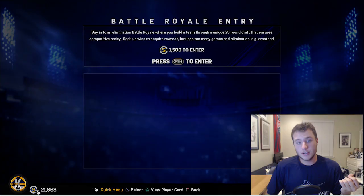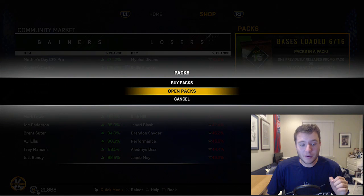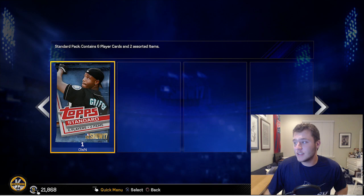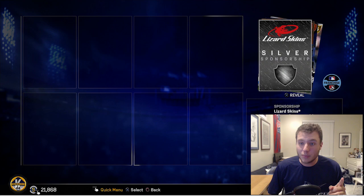I can't believe he caught that - that was absolutely rocketed. I'm mind blown right now. I can't believe we just lost the game because the guy got two infield singles. Sometimes the ball just does not fall your way. We end up losing after our third win - that is not what I wanted to see. It's so frustrating to see something like that, but we do get a gold pull - it is a five. What is it going to be? Aaron Sanchez - not too bad.